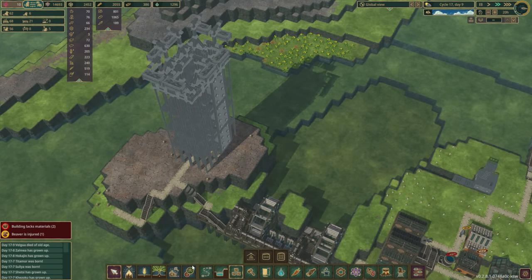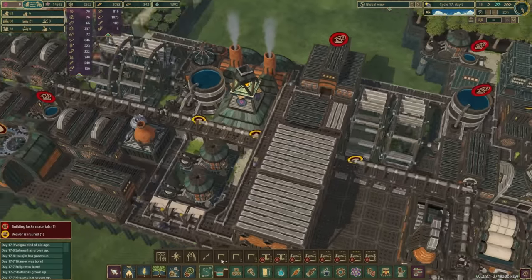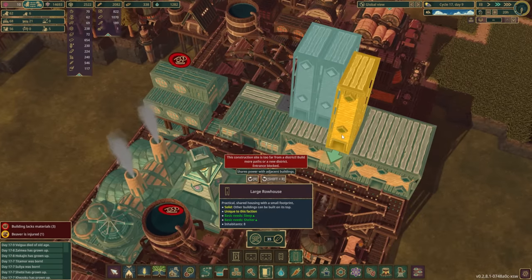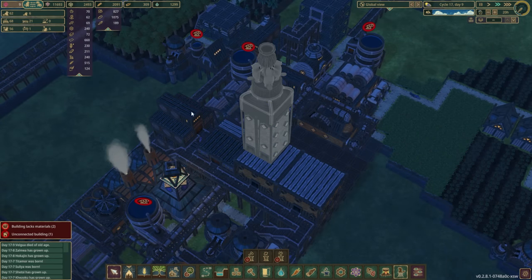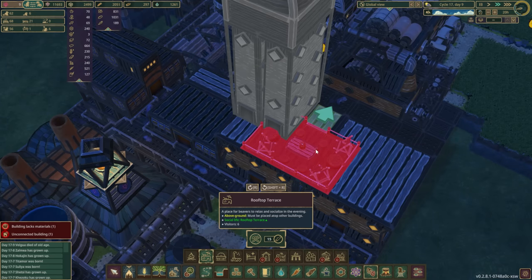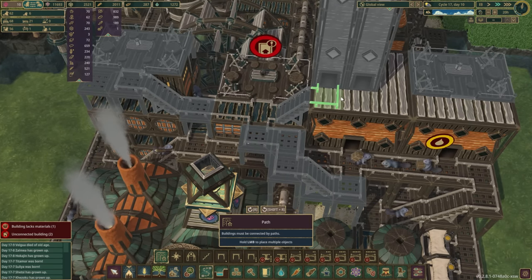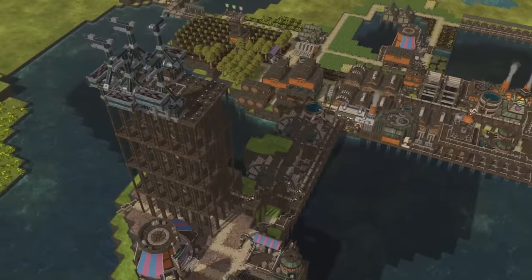That's going to take a long time to build so we'll set it to low priority and mess around with other projects like this farm. Actually, we need a monument — every beaver colony needs a giant monument because it provides bonuses and it looks cool. Let's build a flame of progress right up here. It gives all the beavers an awe boost so they work better and faster. For the rest of the roofs I'll make them some rooftop terraces. By the time our battery tower is done, maybe this will be done around the same time.